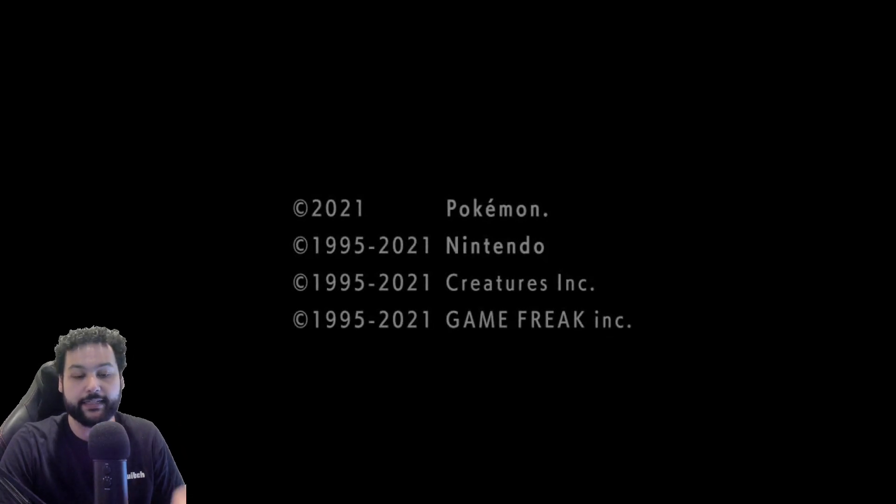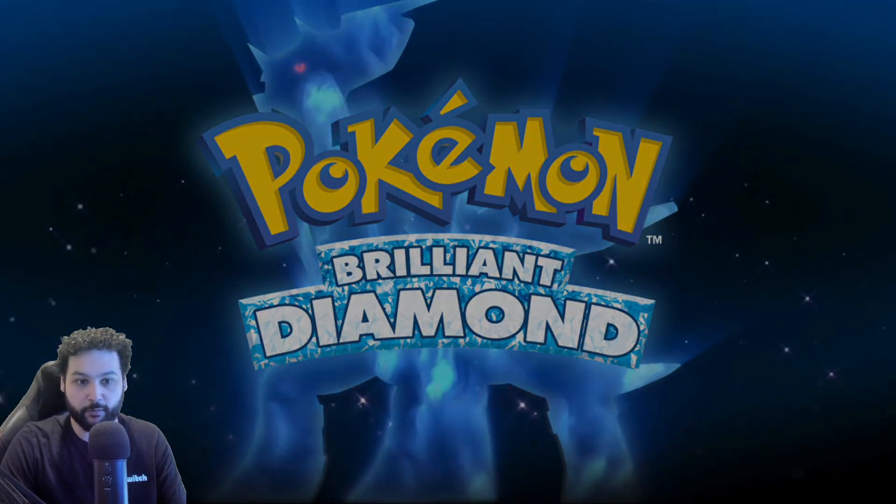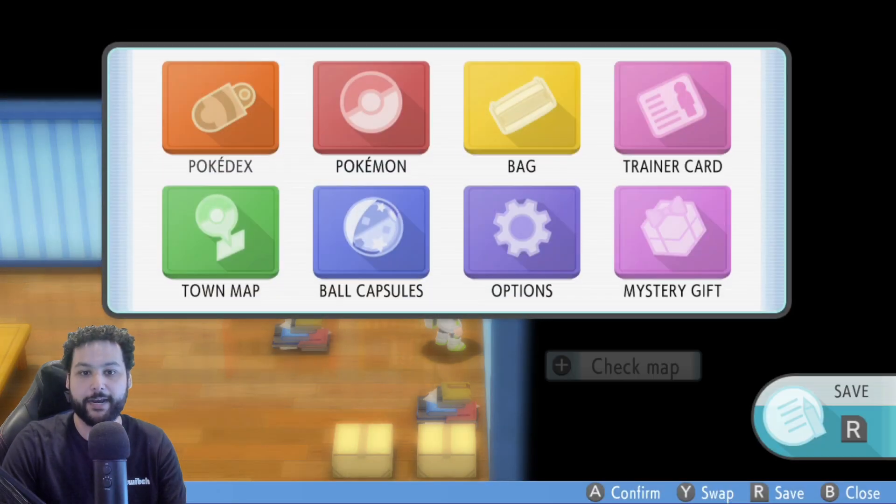Because we saved at that exact right moment, the rare candies were actually not used — the effects were applied to that Pokemon, however they were still stuck in our inventory. When we reload the game we'll actually be able to keep using those rare candies on more Pokemon. The only downside is you will have to redo the glitch for each additional Pokemon — you can't do a bunch at once, you have to save right when you apply the rare candies.